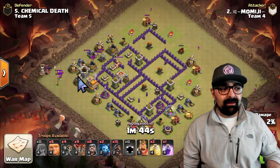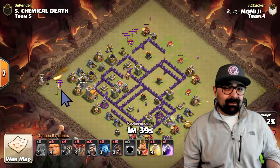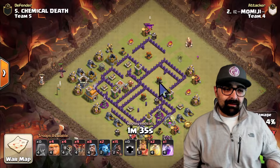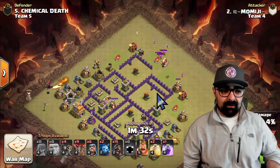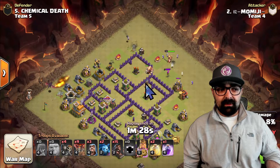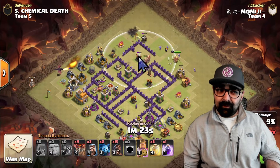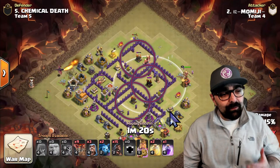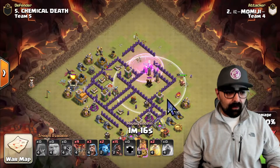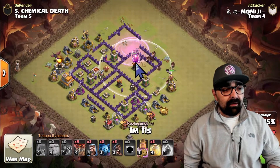He goes over and sends in one archer to pull the clan castle, then his dragon to take care of everything else. He needs to make sure he takes out the clan castle because he has a whole bunch of hogs coming in. He sends the giants in, along with the wizards and the king, targeting specific defenses — specifically the air defenses. Why? Because he's got loons on the backhand. So he's going to rage the giants along with the wizards and the king for cleanup, to take care of those air defenses.